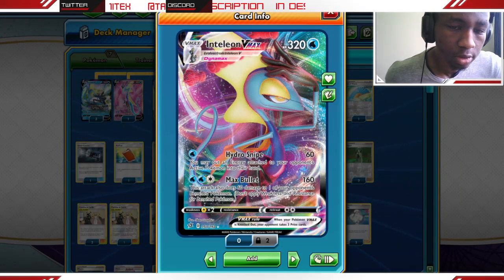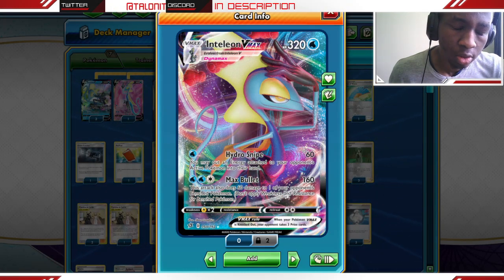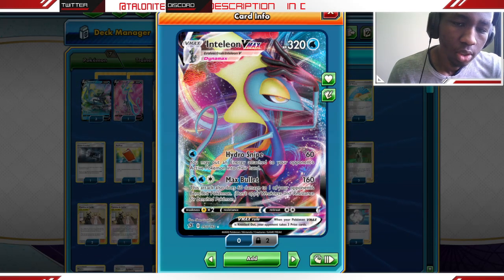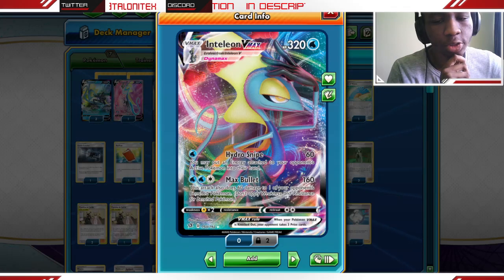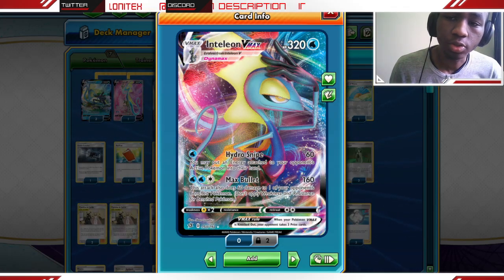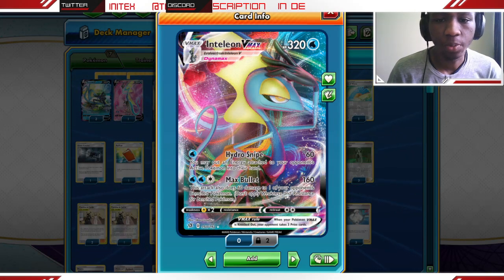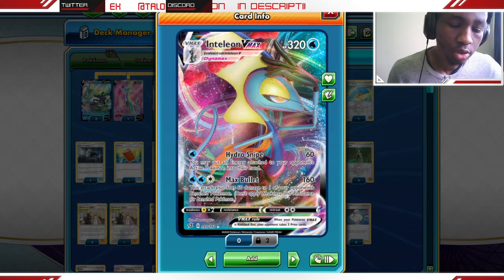Hello everyone, welcome back to the channel. In today's video we're going to be taking a look at an Inteleon deck for Chilling Reign. Inteleon is a card that came out in the Rebel Clash expansion and it's a pretty great card. In Chilling Reign I think it has gotten better and people are kind of sleeping on this card, so in today's video I thought we should take a look at it.